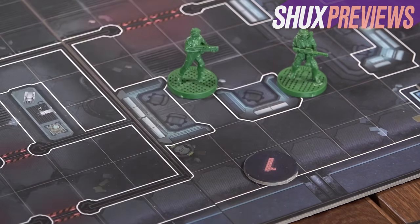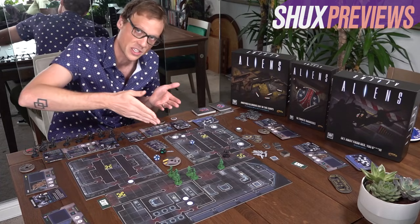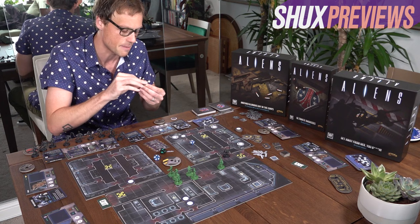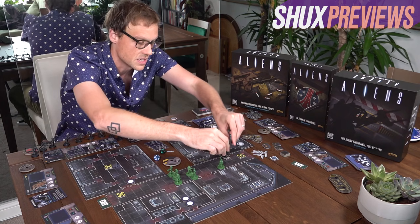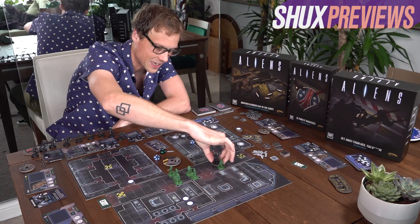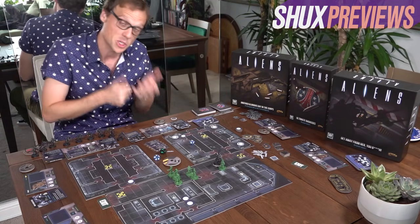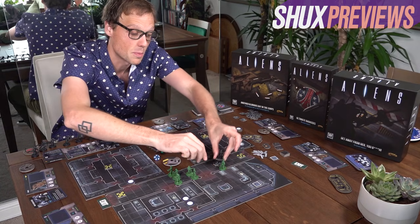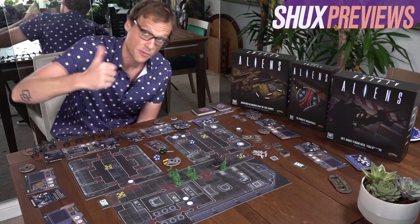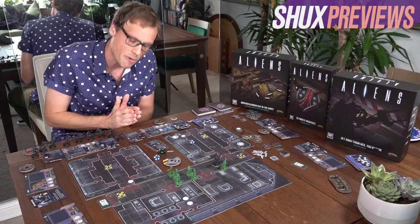This mechanic was lifted from the movie into Space Hulk, and now it's back in an Aliens board game. When a blip rounds the corner and can be seen by marines, you flip it over and reveal a number — how many aliens it is. If it's a one, place one alien miniature. If it's a four, take three alien markers and put them on top of the miniature. In terms of rules it acts exactly like one alien — moves like one, attacks like one — but gets a bonus to attack for every alien in the swarm, and every time you shoot and kill it, you just remove one alien from the swarm.